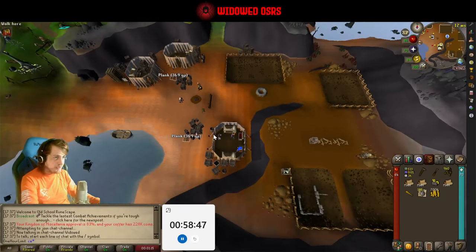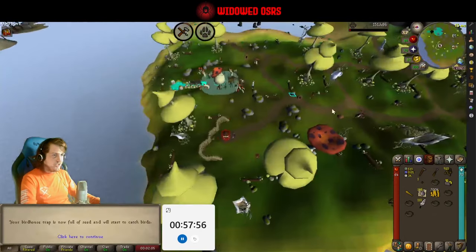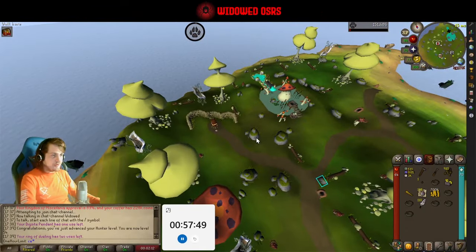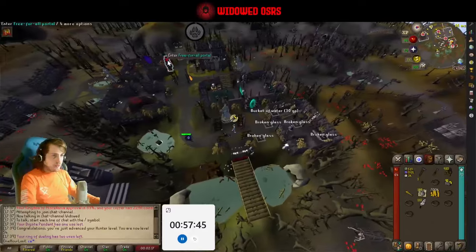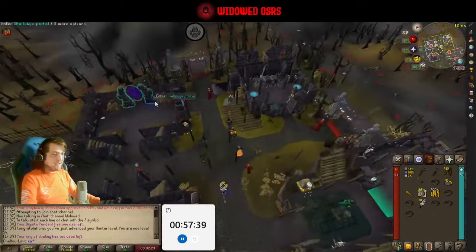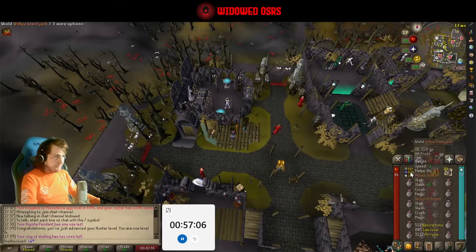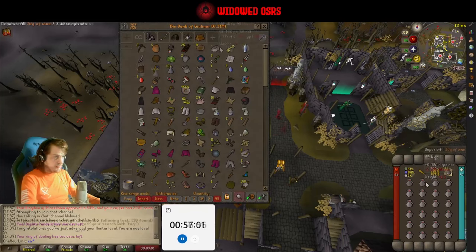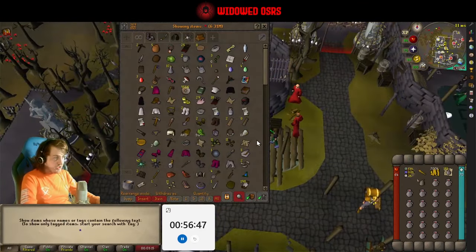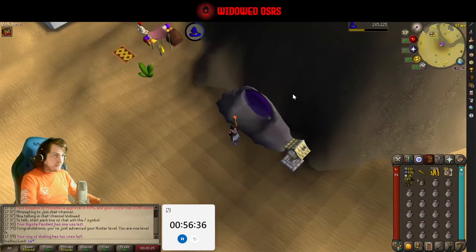I'm going to end up banking anyway, so I just want to get rid of the nests and stuff. There's 54 Hunter - I can now wield those gloves of silence we were talking about yesterday, but they're not going to be relevant anymore, really. With only 5,000 thieving XP to go at the blackjacks, I'm just going to get a waterskin and my alks. That's it, for when we start Desert Treasure.